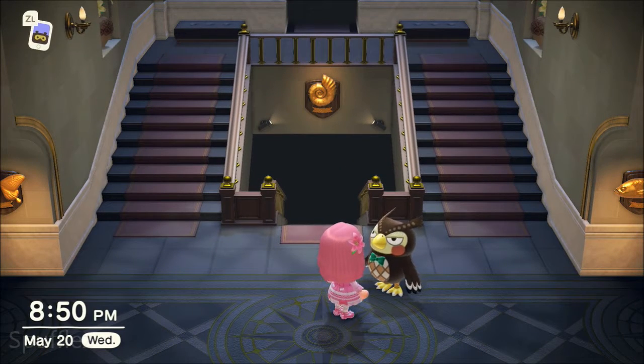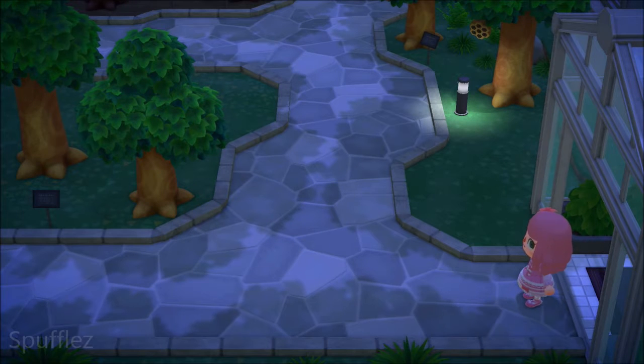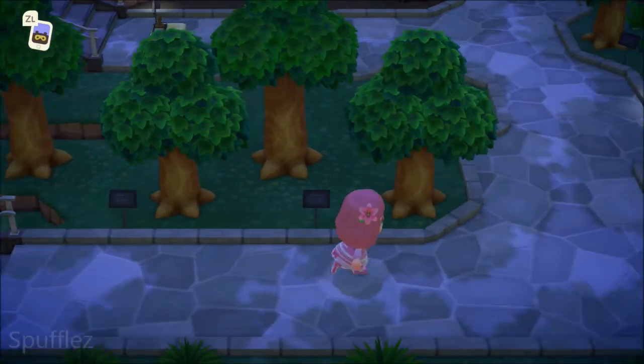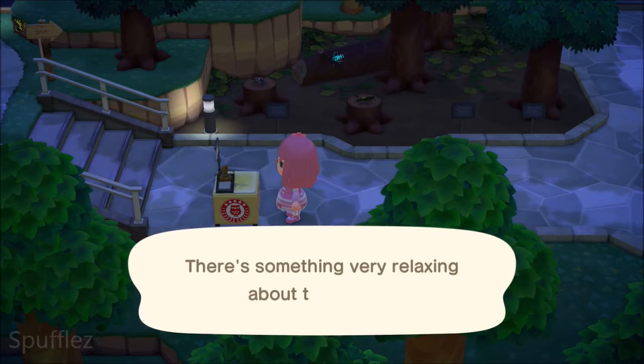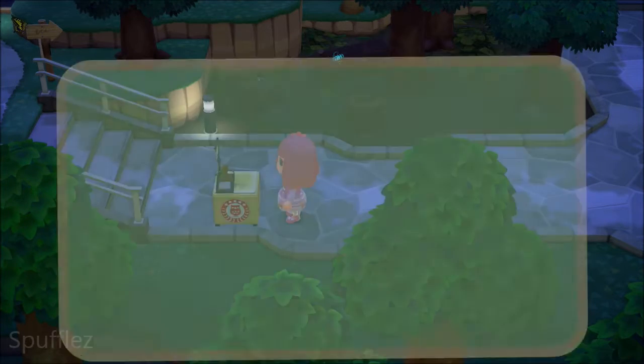Now that we've talked to Blathers, let's go around the museum and see if we can find the stamp stations. We're in the bug exhibit first. I see one up there. This is the first stamp station that we found — the Sunpeak Path. Let's get the stamp and find the other stations.